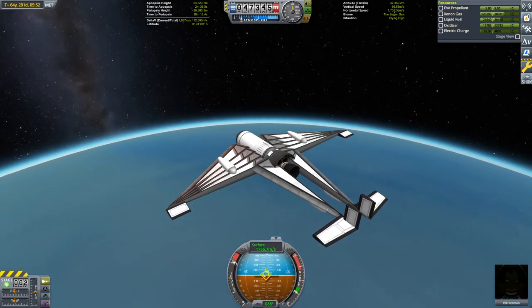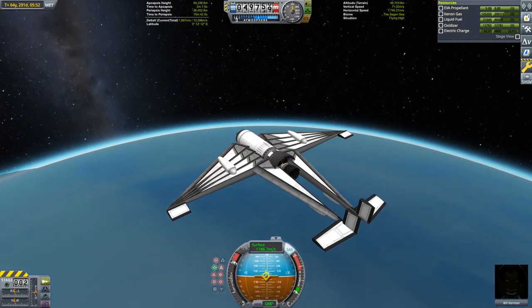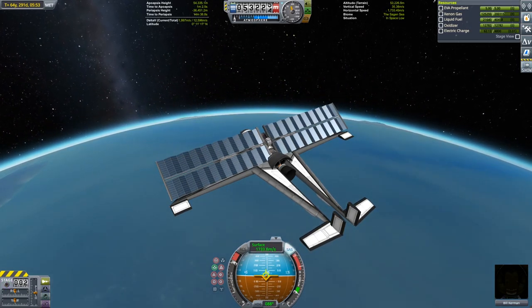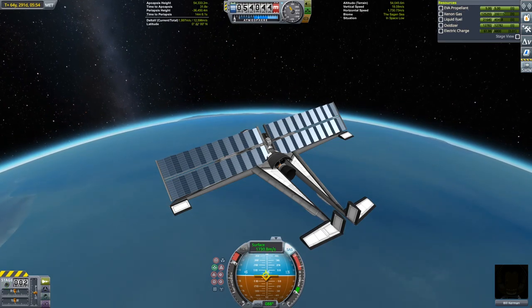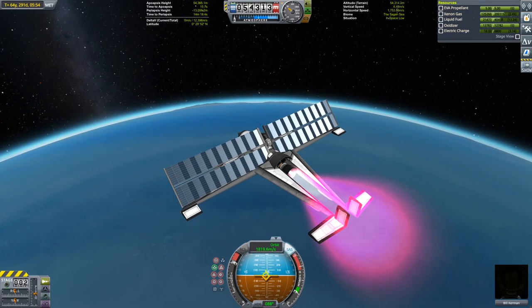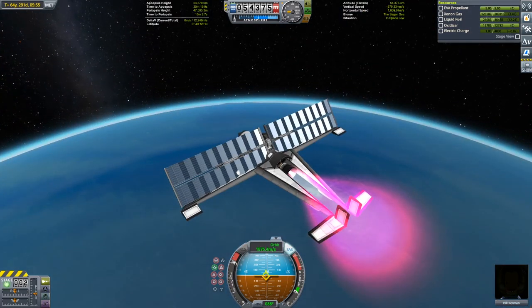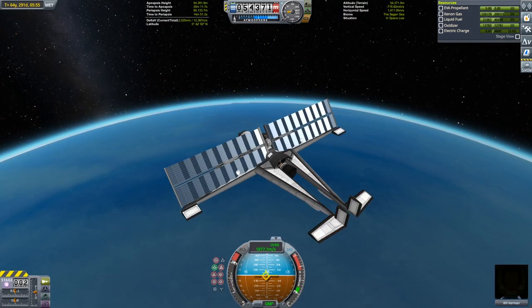The final part of the ascent to space here is significantly steeper than what you'd see on Kerbin. The upper layers of Laythe's atmosphere are denser than you might expect and there's still quite a lot of drag up there, so we wanted to get out of there as fast as possible. Once we're at our apoapsis we're going to circularize with the LVN engines with a little bit of help from the ions.